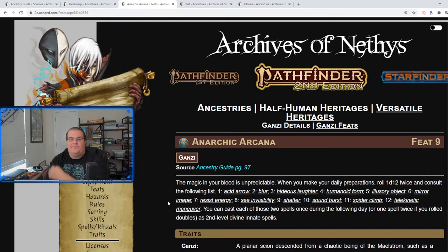Anarch Arcana: the magic in your blood is unpredictable. When you make your daily preparations, roll 1d12 twice, and whatever spell you roll you can cast once per day — or twice if you roll the same number on both dice. There are some good spells on the list like Blur, Hideous Laughter, Spider Climb, Mirror Image, Resist Energy, and Scene Visibility — decent utility spells. Overall, Anarch Arcana is probably the best feat for the Ganzi, in my opinion.